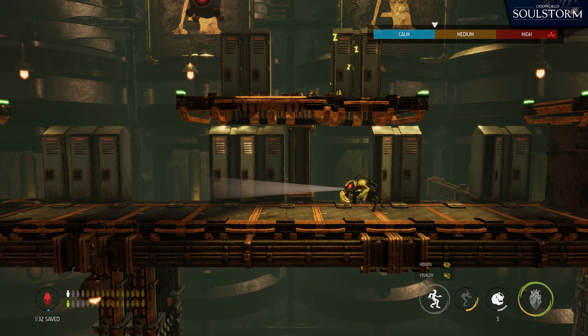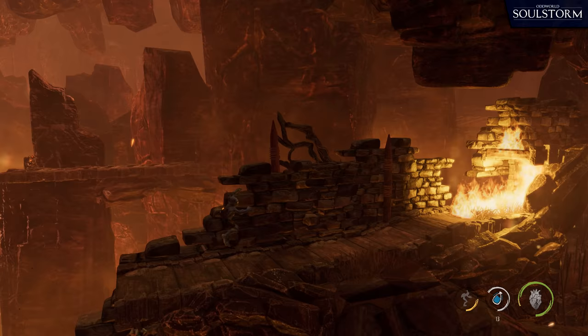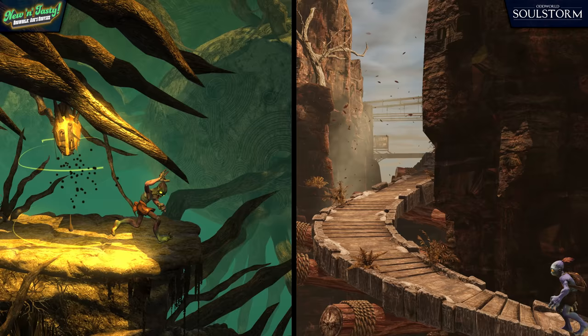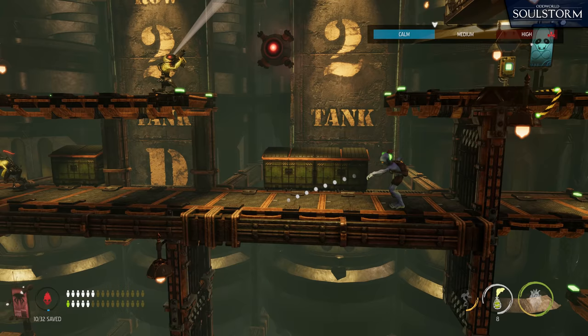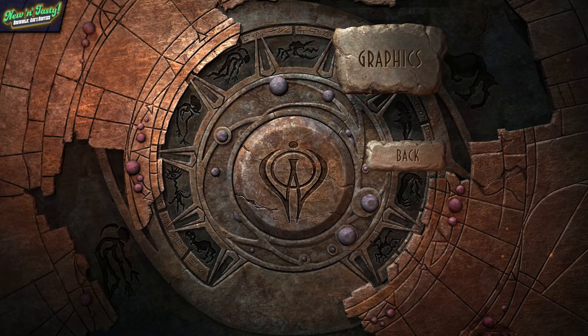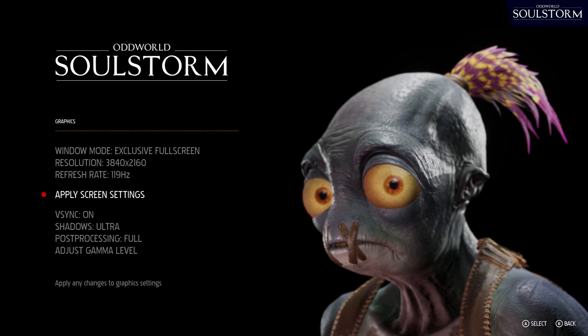Fast forward to today, and we have yet another remake of Abe's classic adventure, Oddworld Soulstorm. Only this time, instead of being a near one-to-one remake of 1998's Abe's Exodus, this latest entry is more of a total reimagining of the original storyline, with entirely new environments, gameplay mechanics, and much nicer visuals. For this analysis, we're going to look at how the core development team, Oddworld Inhabitants, have improved on the visual design put in place with New and Tasty, while also pointing out unique features and gameplay changes. Both games are being played on PC with their settings cranked up as high as possible at a native 4K resolution.